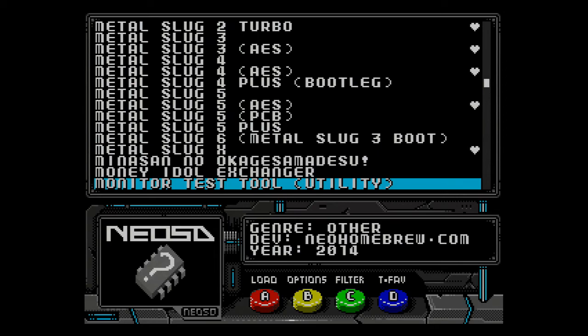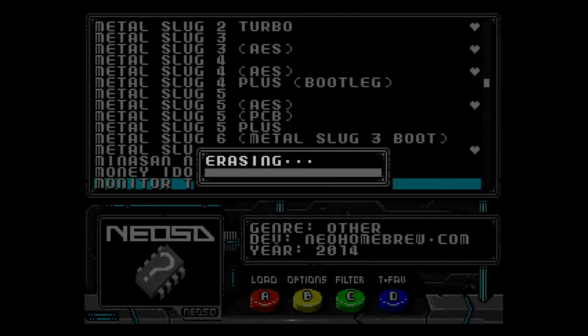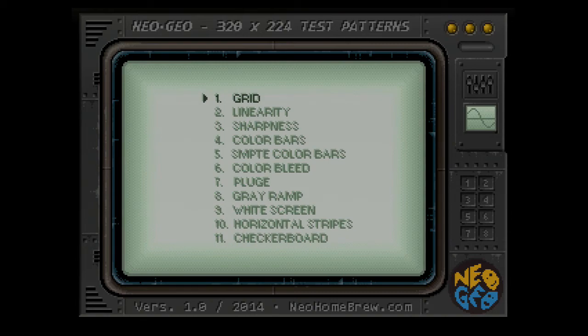I'm going to load up this monitor test utility, which is actually based on Artemio's 240p test suite. This has a lot of the same test patterns. We're going to go down to Color Bars and load that up. The one we're going to pay attention to is the green color bar.